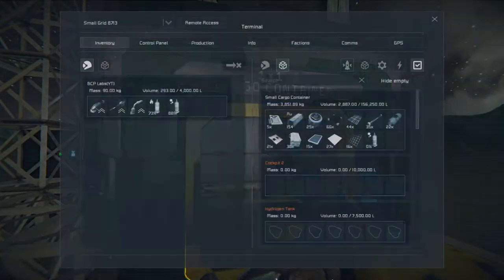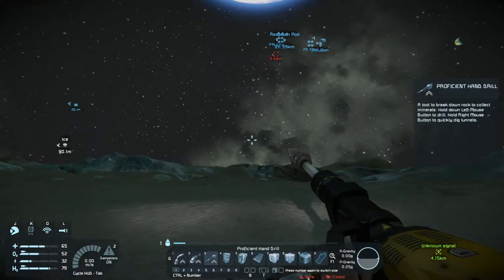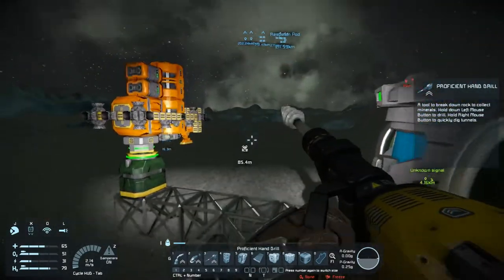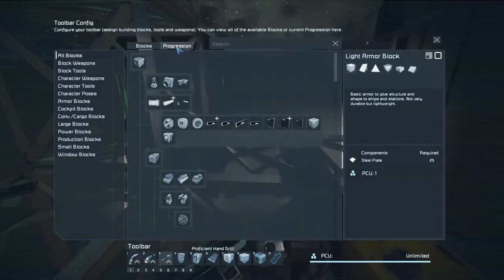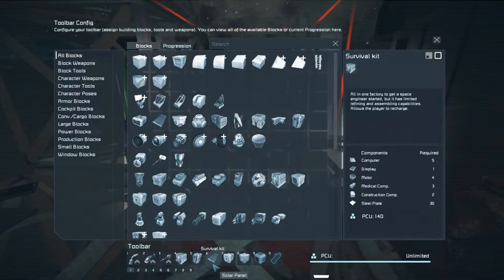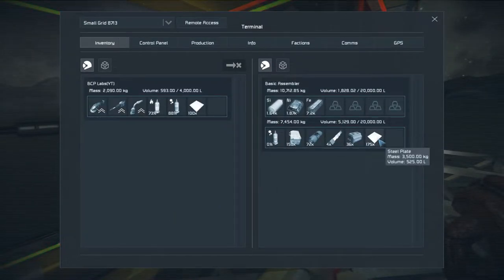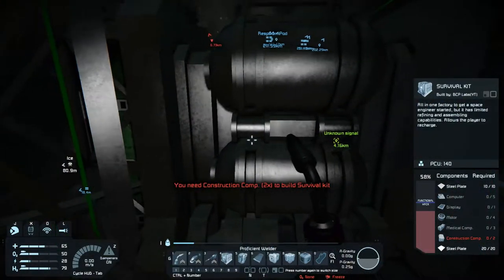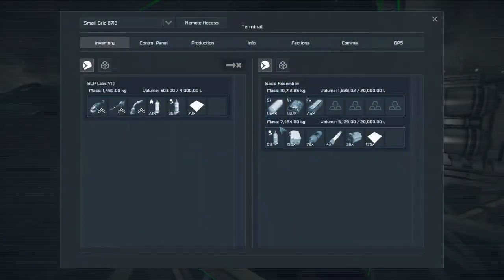Lights are going to be handy in this game - as far as I know interior lights and spotlights don't use any power, so we might have to exploit that. I got a little bit more ice - I'll dump this in here. I'm going to name this 'Moon Chamber.' In theory if I respawn I should end up back at Earth. That didn't actually work - it's not the cryo chamber I need, it's the survival kit, and it does need to be powered.